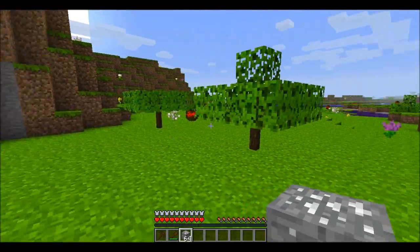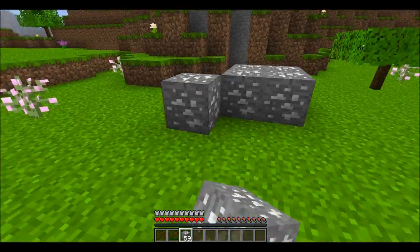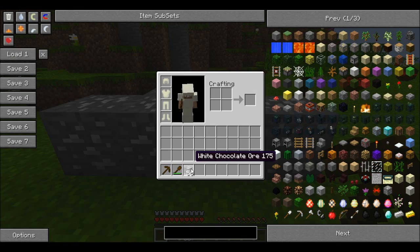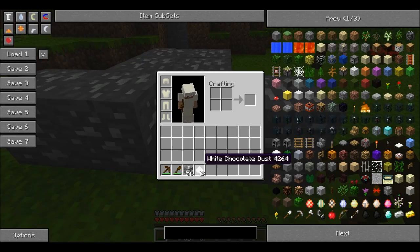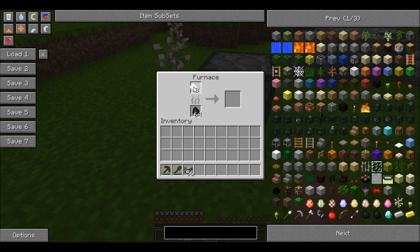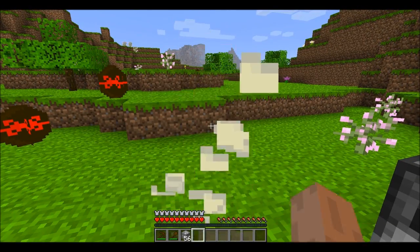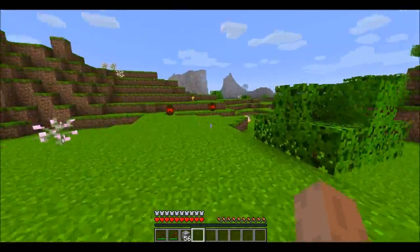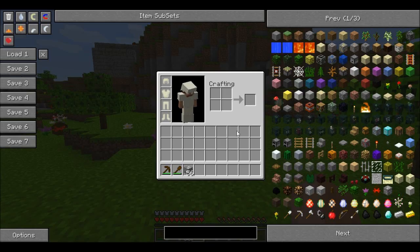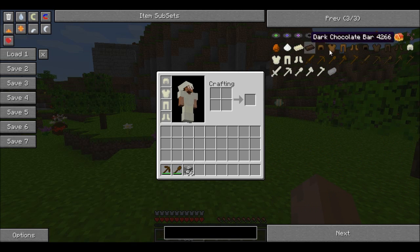Let's go ahead and look at some of the items that it creates. I showed you guys an easier way to get cocoa beans. While you're mining around, you may find this type of ore — this is white chocolate ore. When you mine it, you get white chocolate dust. Let me go ahead and make a furnace and I'll show you what this creates. Once you put your white chocolate dust into the furnace and wait for it to smelt up, you get white chocolate bars. If we look into NEI, you'll notice that there's a whole bunch of different tools and armor sets that you can make.